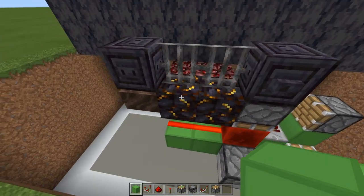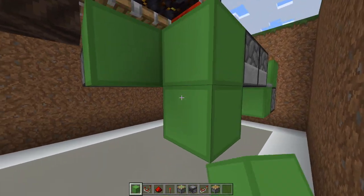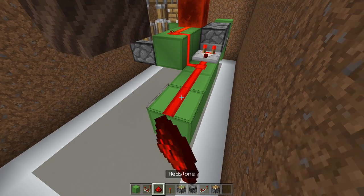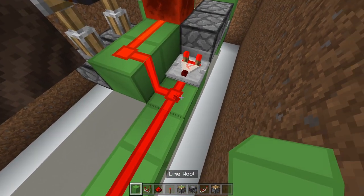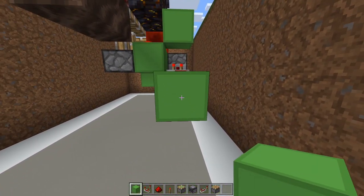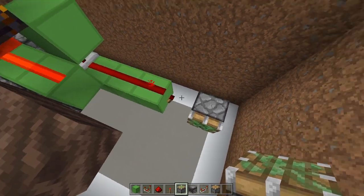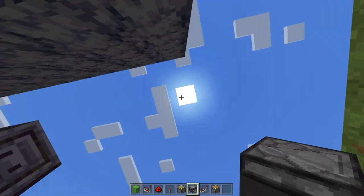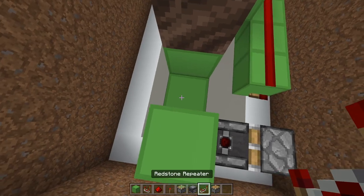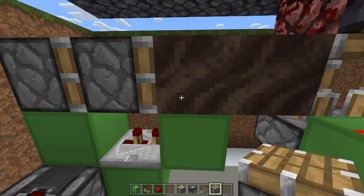On top of this sticky piston, place a block. Now place three blocks — one, two, three — two on top of the ends, and remove the inner ones. Coming away from this block toward the other, place a repeater on two-tick delay — place it down and press it once. Then grab some regular pistons and place them — one and two. Place two pieces of netherrack — one and two. In the left dropper, place three non-stackable items such as wooden swords. Now that's the first block swapper done. For the second, when we press the button again, we want the netherrack to go down and the soul soil to move over and then extend.